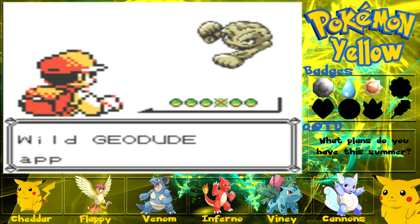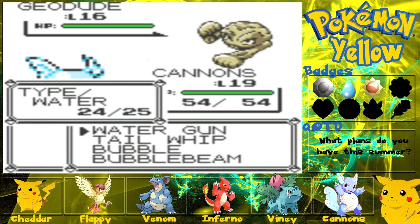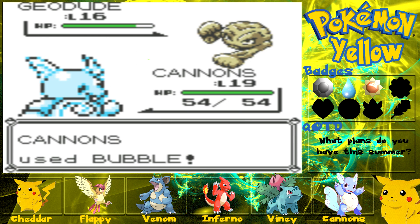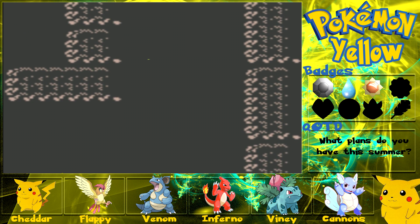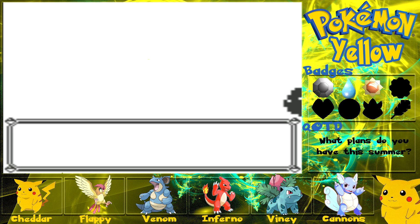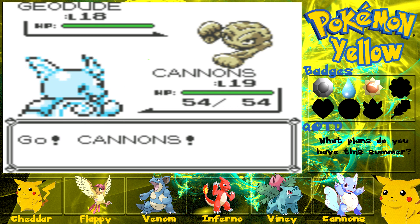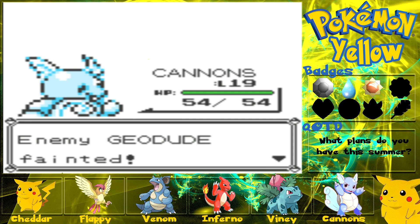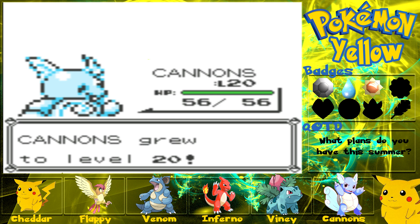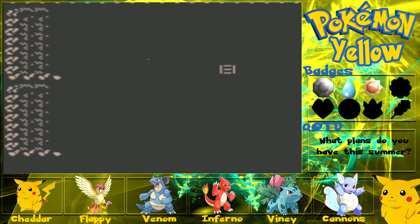If Cannons dies we are screwed, basically, because then we'll have no type advantage except for Venom with Double Kick, but we really don't want that. So let's try and get through here as quickly as possible — let Cannons defeat these and make it through as fast as possible to Lavender Town.